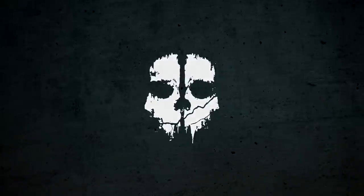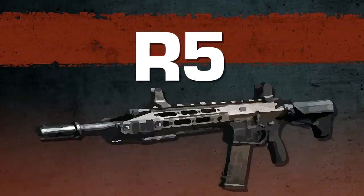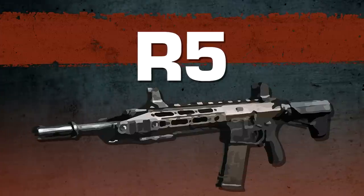Hello and welcome to the ninth episode of my Call of Duty Ghosts Weapon Guide. In this episode, the Remington R5, an American rifle with an advanced gas-piston operated internal action.